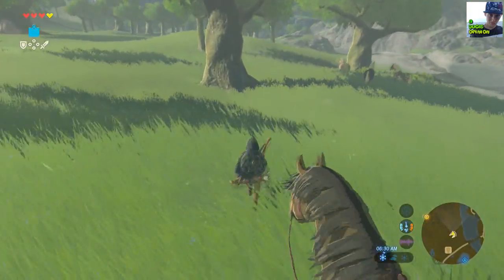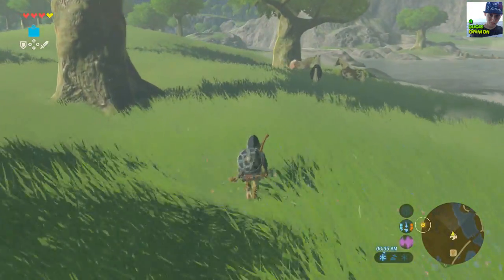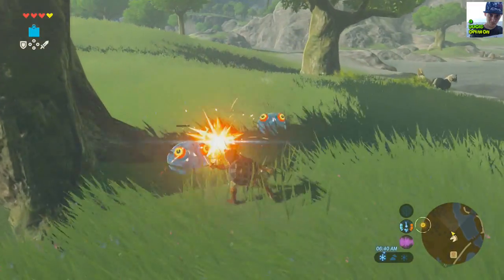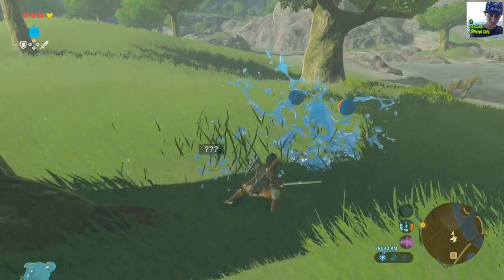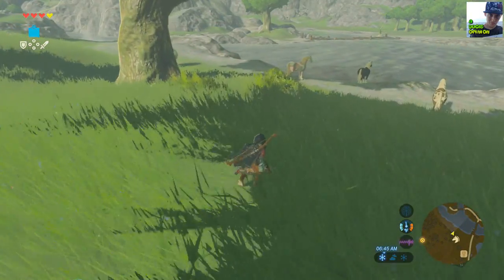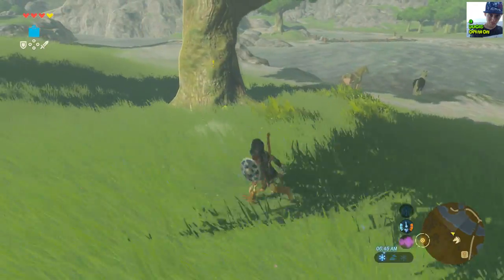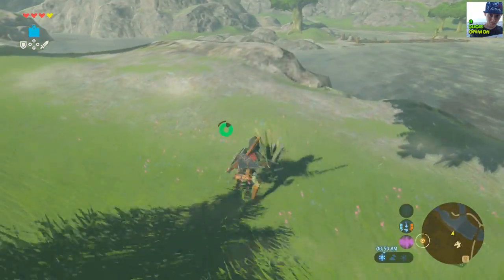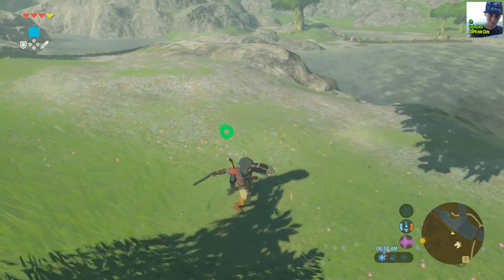What you want to do is take your time sneaking up to him. You want to hit your joystick in on the left Joy-Con to crouch, and you want to make sure there's no monsters before you do this. There's just annoying stuff everywhere trying to kill us — let's take care of this stuff first. You don't want to have any issues with your horse day one.